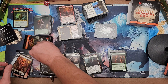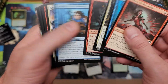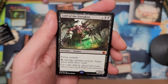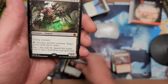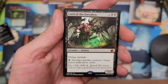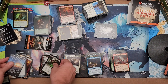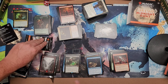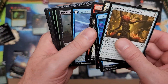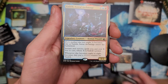Two packs to go — and that's all she wrote in this opening. Bang — Lord of the Forsaken! Mythics keep coming for Joey — two mythics so far, not bad. Lord of the Forsaken — big old dude, that's a powerhouse. Watch out for that guy, he does very powerful things. Two mythics — can we go out with a Wrenn and Seven? Probably not, but if we did, oh my goodness that would be nuts. Pandemonium, Clear Shot — we did not — Vadrik shows up, Vadrik, Astral Archmage.